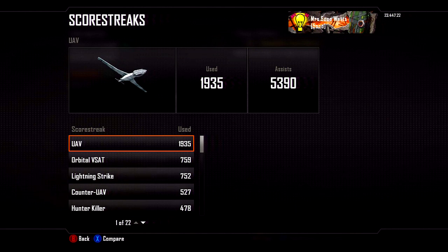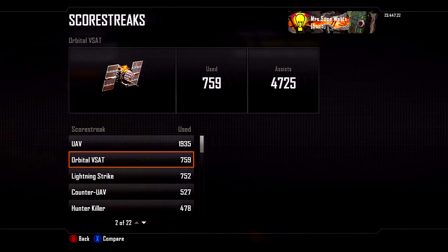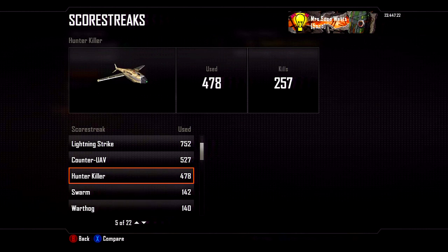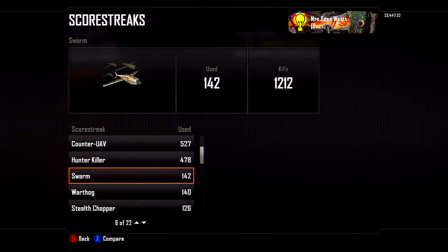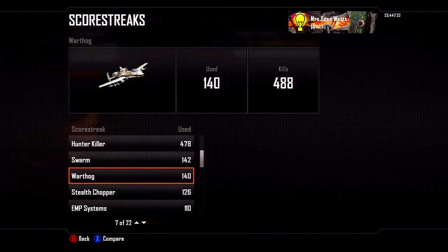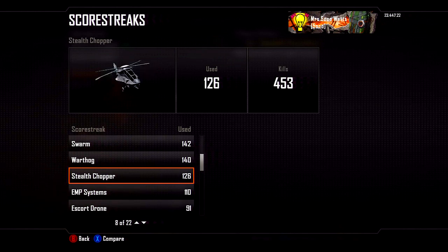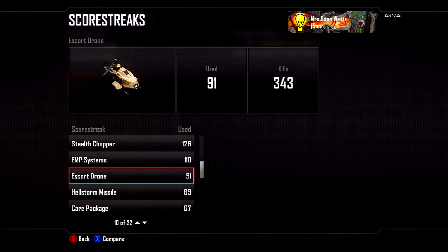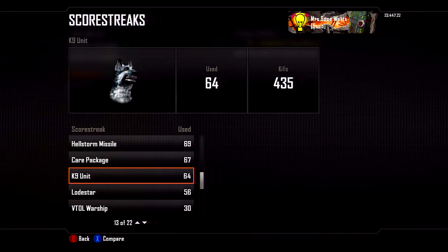For scorestreaks, I've used 1,935 UAVs. The next one is the VSAT, the Blackbird. Lightning Strike, 752. Counter UAV, 527. Hunter Killer, 478. Swarm - I got a decent amount of kills with the Swarm but I actually stopped using it about two weeks ago, maybe even a month ago. I stopped using it just because I'm tired of it killing me. I've really been enjoying using UAV, counter UAV, Blackbird. So that's what I've been using for the most part.